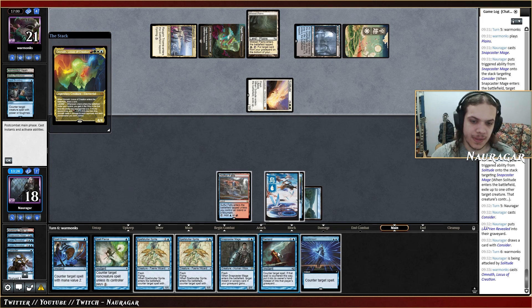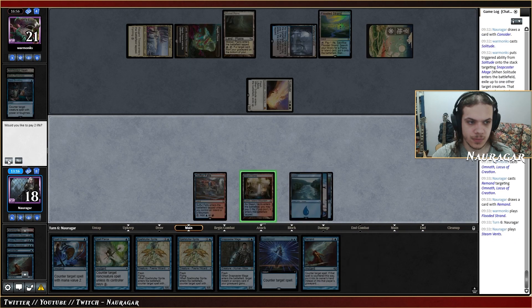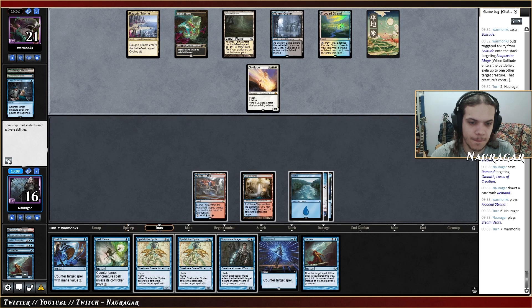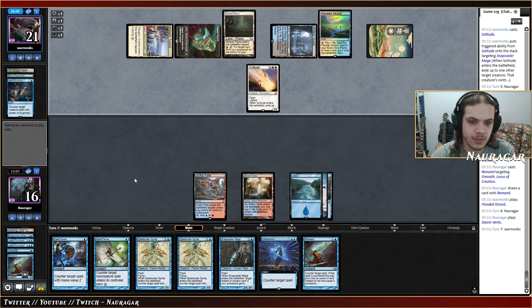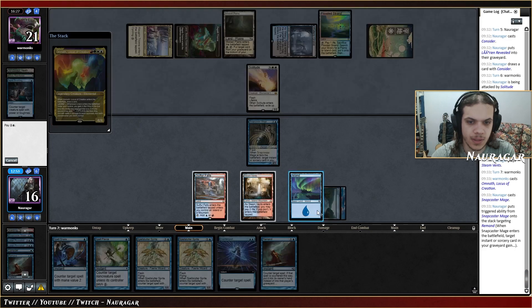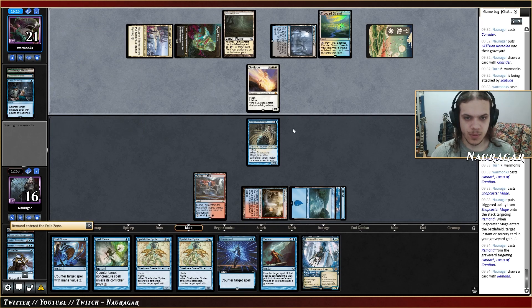I think I want to Remand this. We got another Remand — nice. They only have four cards in hand and we still have seven cards, that's crazy. One is an Omnath which we should be able to fight. If they go Omnath before combat, I can just go Snapcaster Mage Remand. So we go Snapcaster Remand, keep up Spell Snare and Spell Stutter. I'd like to Remand your Omnath once again — they had nothing. Nice, we have a blocker for the Solitude.